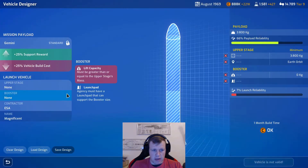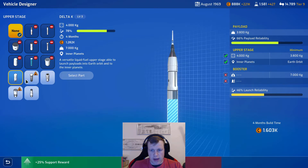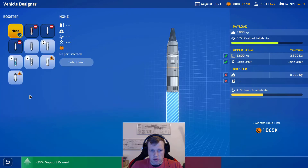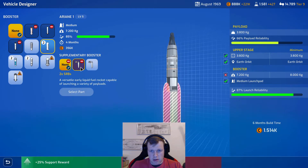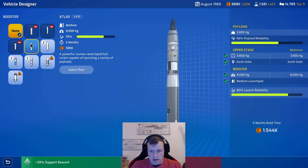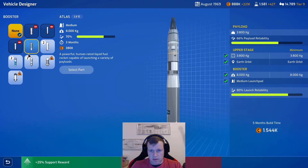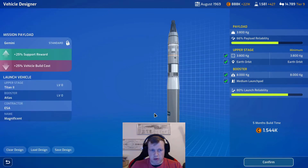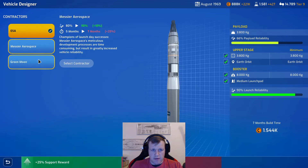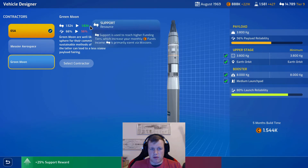Maybe we will get a contractor that can create cheaper rockets. Venus orbit is designed - let's see the orbital EVA. Yeah, we can use the Titan 3, it's way cheaper and faster. We need an 8k booster. We'll use that one - this costs 1.5 and can reduce payload reliability a little bit for a huge support boost.